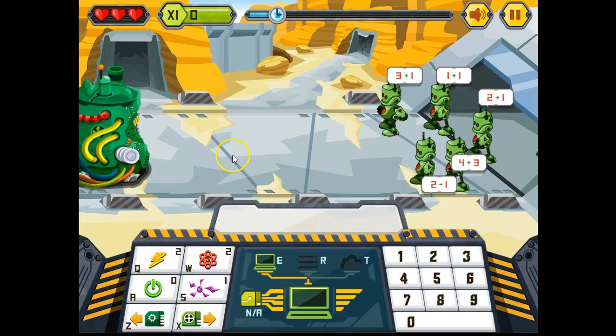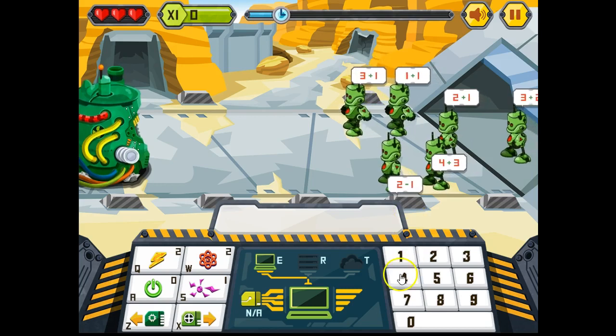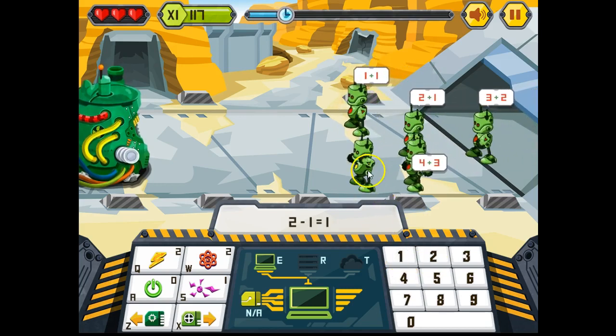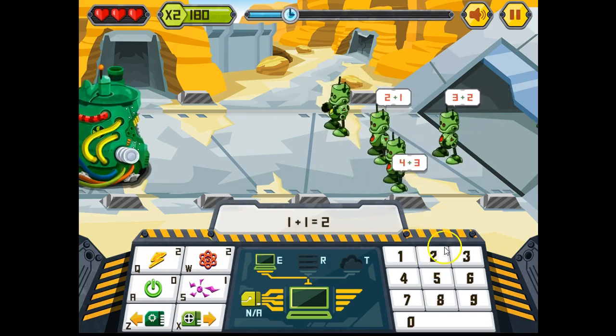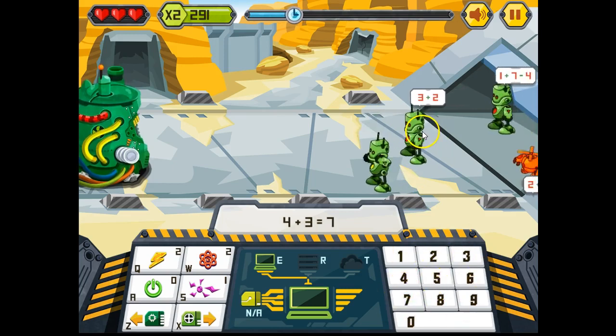Let's have a look at RoboOps. We have an air filter machine towards the left and a whole group of robots walking towards it. The robots have maths equations on top of their heads which we need to solve or decrypt, and we use the keypad on the bottom right corner to answer the questions.